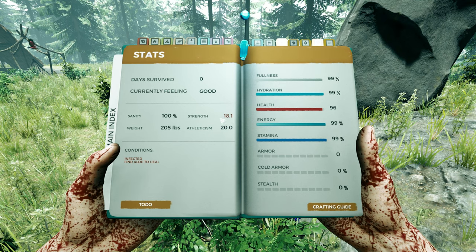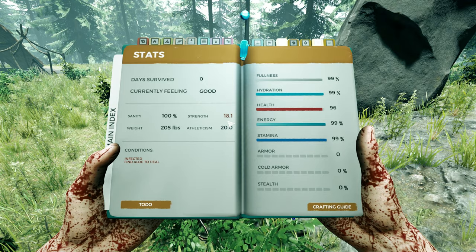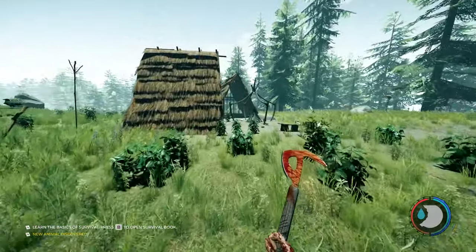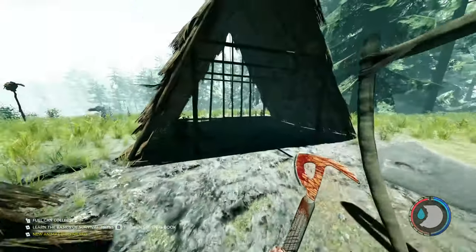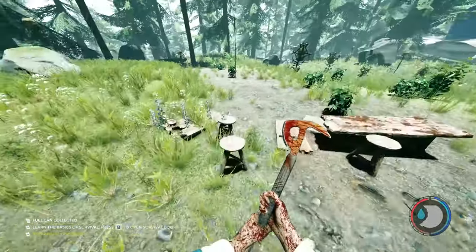Strength increases the amount of melee damage you do and has no effect on ranged weapons. Being infected lowers your strength. You'll probably see these villages a lot and think you should stay away from them — not really. When you start near them there's no one in them, though if you came from elsewhere there'd most likely be enemies. But you should come over and raid them and just take all the goodies.